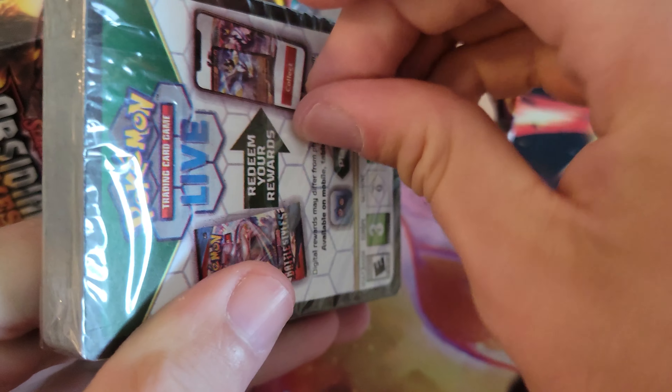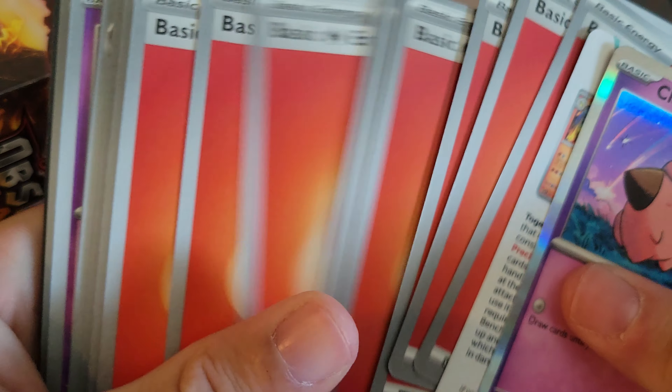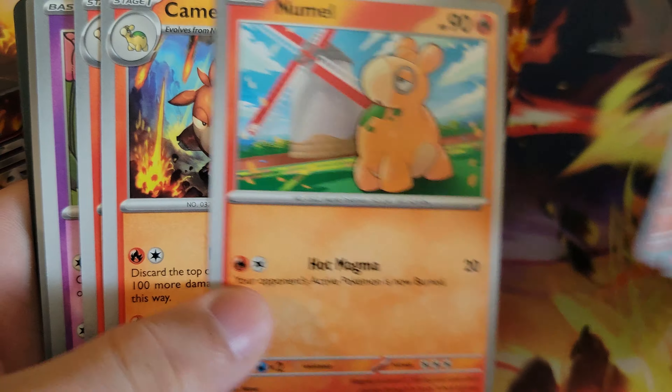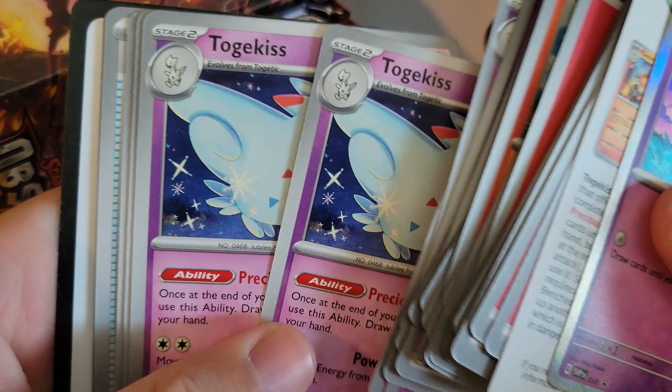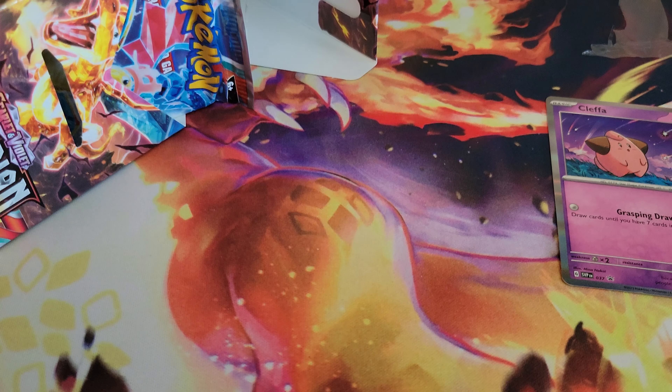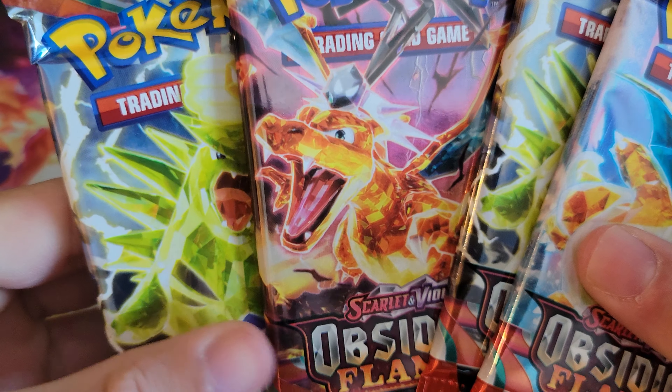We'll open this up real quick if I can find the little tear strip. See what we get in the little pre-made deck. Cleffa — I'm not sure, I know there's a Palafin but I'm not even sure. Just a bunch of energies, we got a Nummel, Camera up, Rhyme, Nest Ball, Togepi, Togetic, Togekiss, and that's it. There's a code — someone can get that. Got the Cleffa pre-release, pretty cool. Probably one of the weaker ones out of the four, but we got four packs — let's get into this.